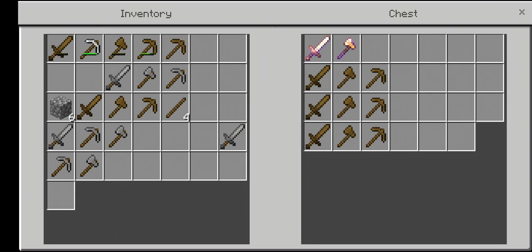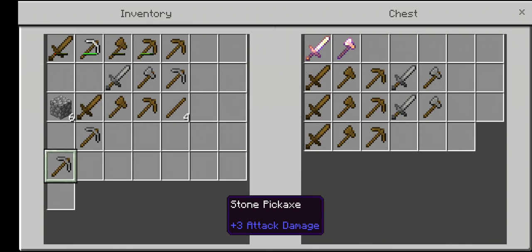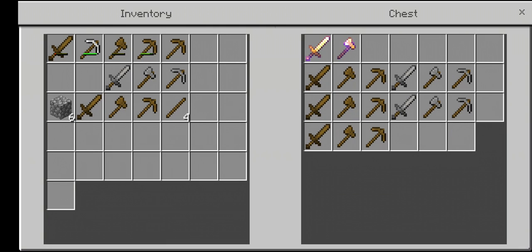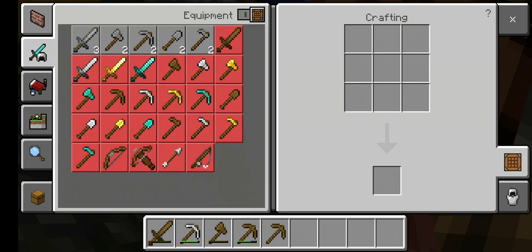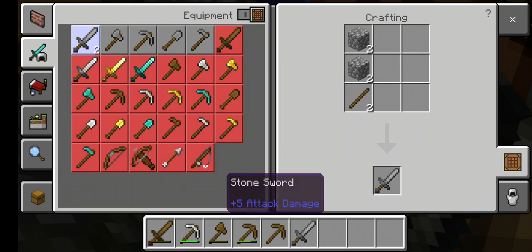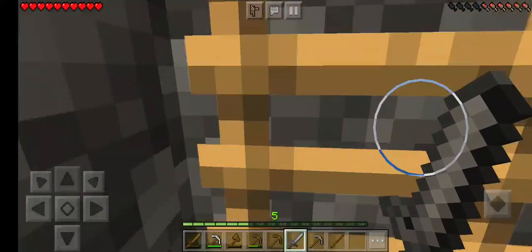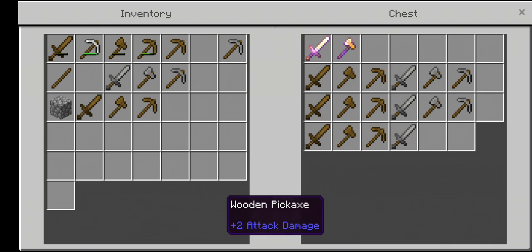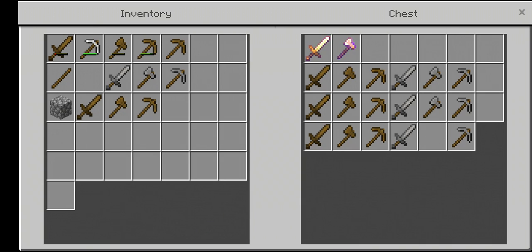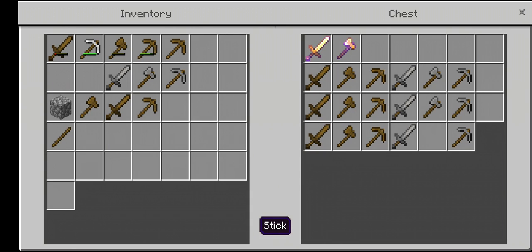You guys never know what you may need. Let's put 1 there, there we go, pretty good. Add 1 there. Head back down, I probably want to make 1 more set. I'm probably going to have to make 1 more set. Am I out? I think so. I might have to go get more stone because I need 1 more set here so that way it evens it out. You guys know how I am.